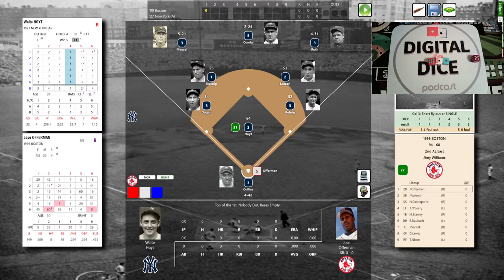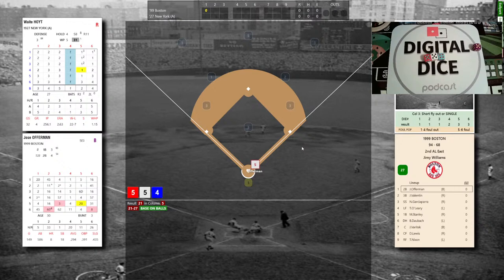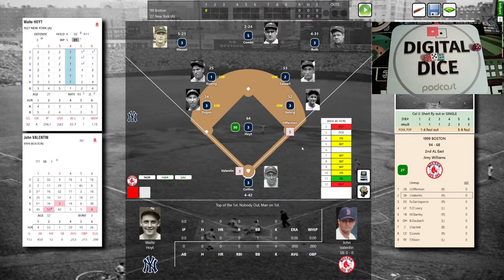Due up for the Red Sox: Offerman, Valentin, and Garciaparra. Jose Offerman in 1999 had 8 homers and batted .294. Waite Hoyt deals to Offerman — pitcher control column five — and Offerman works a walk, so he's at first. We have a base action: 2-3, it's a wild pitch possibility. We go to Waite Hoyt's rating — that's a 1 — no wild pitch. Good job by Collins blocking that ball; Offerman stays put at first.